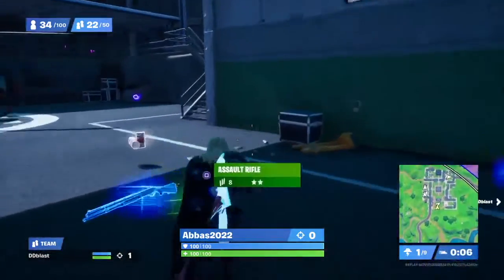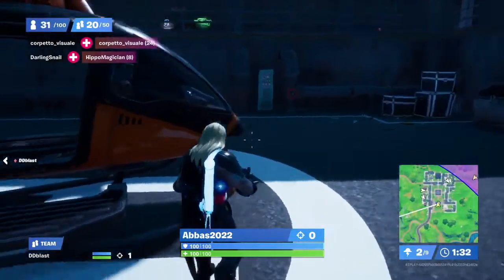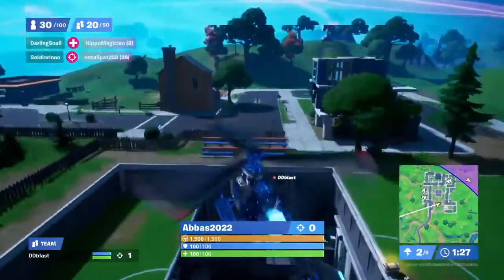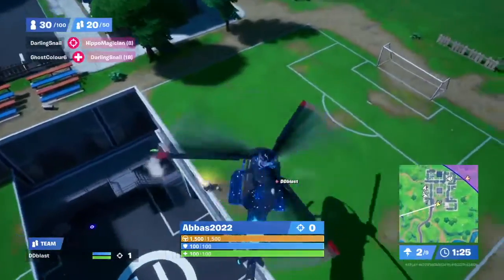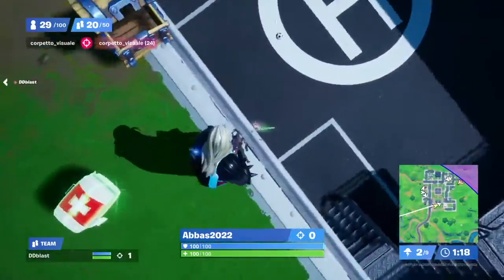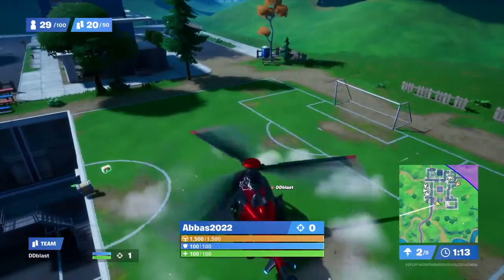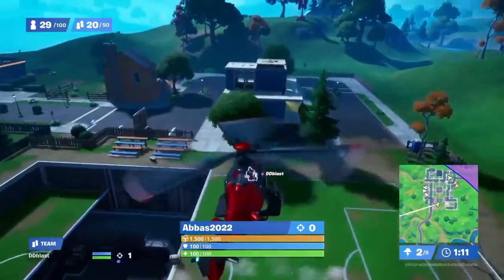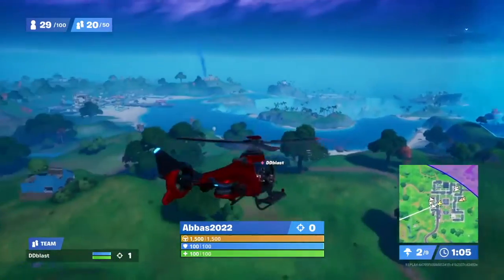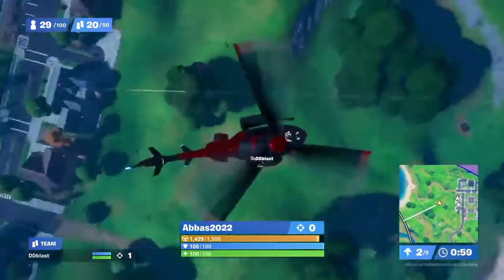We decided to get out because the storm is really close. We're going for the helicopter — I jump in and we take off. We land down, and since no one has looted the chest there I grab the medkit and what I need. Then DD is dancing, listening to the song. I grab ammo and we head away from the area using the boost going towards the inner circle.